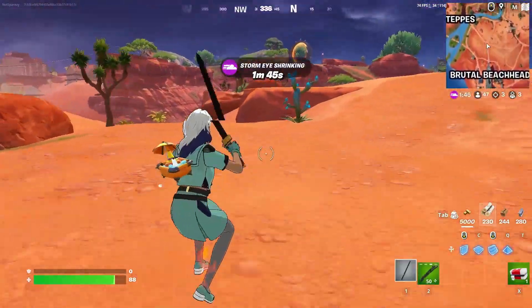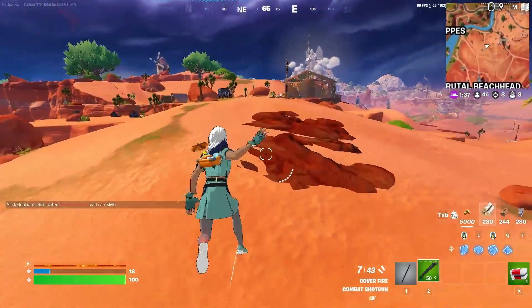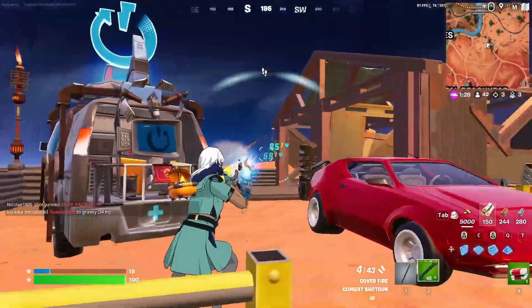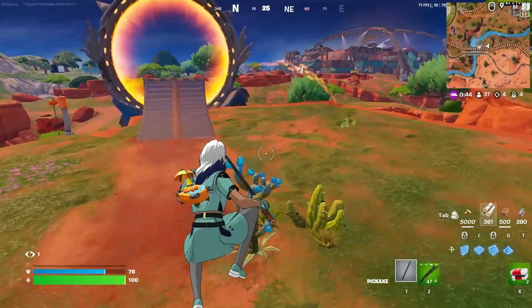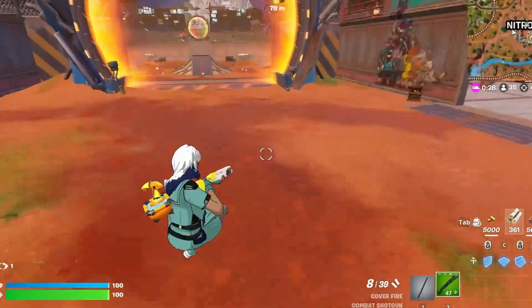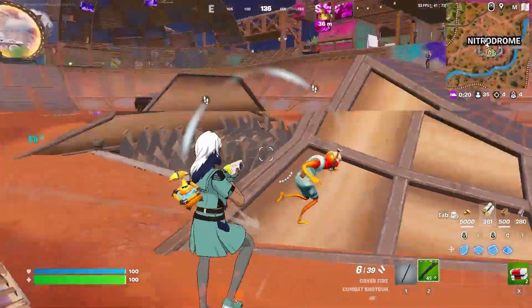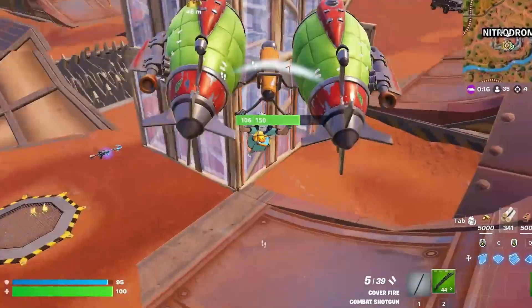At five elims I get a new slot — that's how I'm gonna get shields. Right now I'm gonna get some cacti. Another person right over here — that means another elim. That guy's dead. These guys are all AIs right now. There are people in the Nitrodrome, let's do it. All right, here we go.